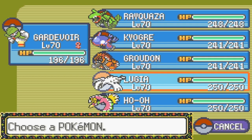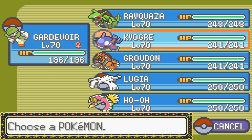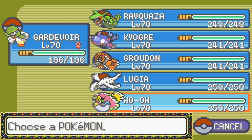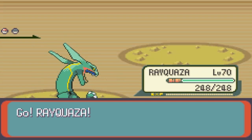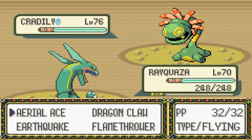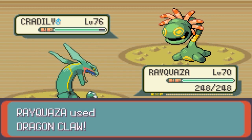Cradily — I'm definitely not keeping her out there. Cradily is a Rock and Grass type, so its weaknesses are Fighting, Steel, and Ice type moves. I have none of these on anything. I guess I'll go for broke here and just go with Rayquaza. If I go for Ho-Oh, he'll probably just use Rock Slide and kill her in one shot. I don't know how well that's gonna do — probably quarter damage.